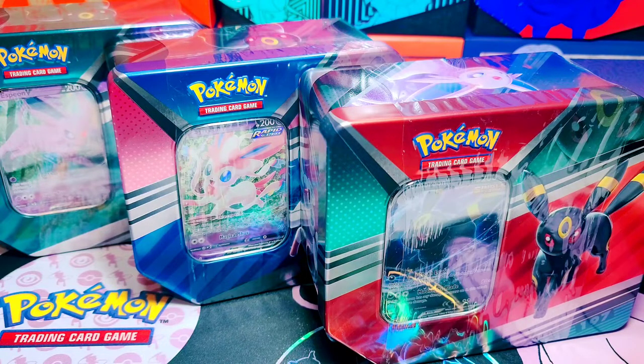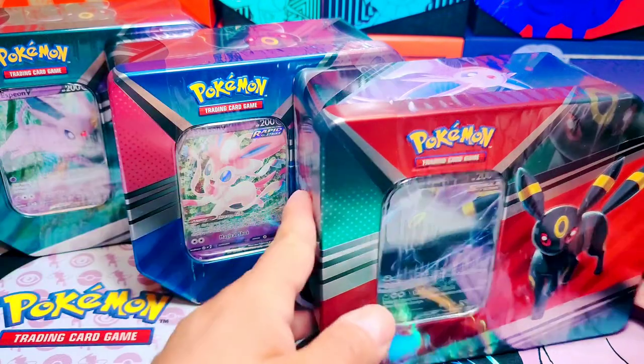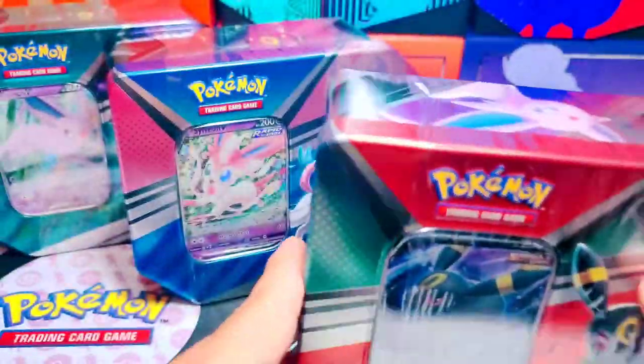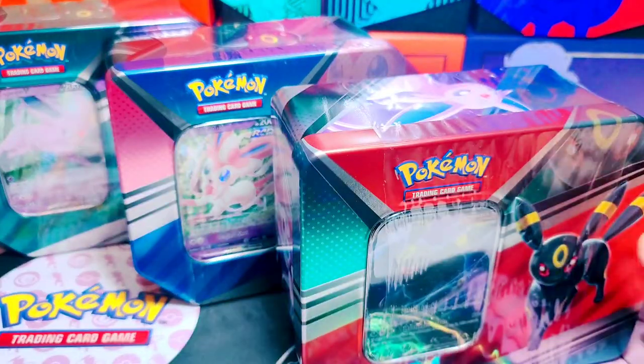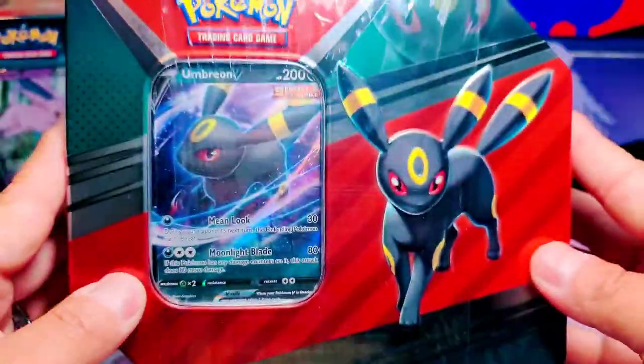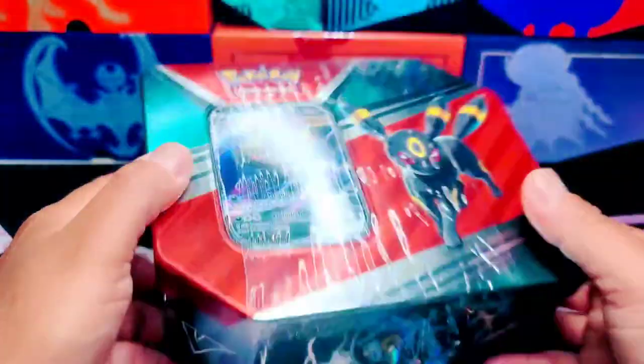What is up everybody, welcome back to Uncle Sam's Pokemon Corner, the only corner with a lot to record according to my wife. Right after doing our Thursday video, we just had to go to Target and see if they released these EV Evolution tins. Umbreon, Espeon, and Sylveon. And, to our surprise, they had them and we're gonna crack them open, see what we have inside.